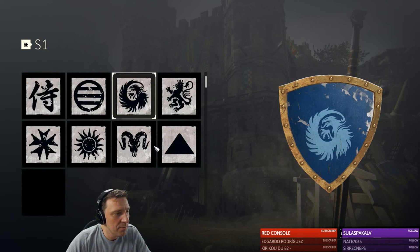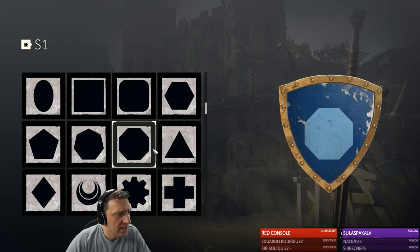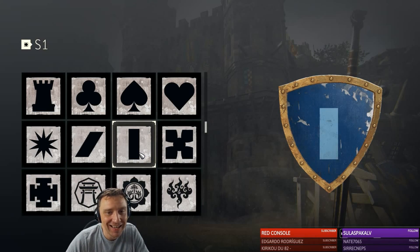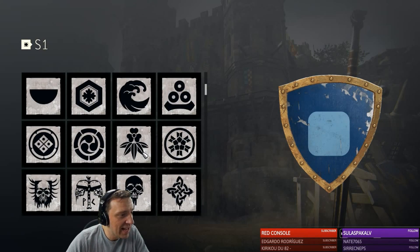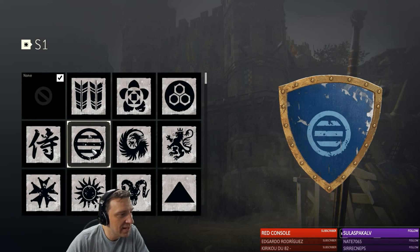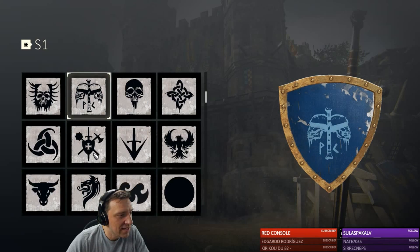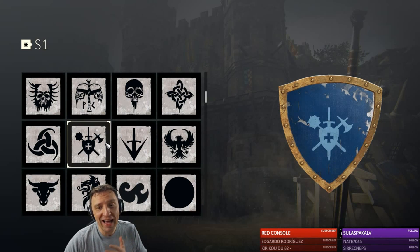Choose a symbol. Okay let's choose a symbol. We gotta choose that lion — I want that lion back! The background looks sick already. Where's the lion? Give me the lion please. I had that lion, it was awesome. When you have something, you want it back.